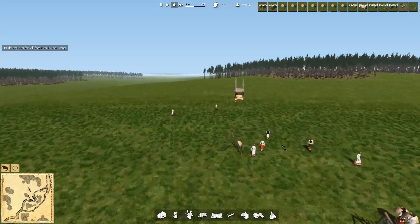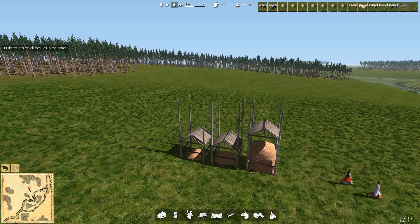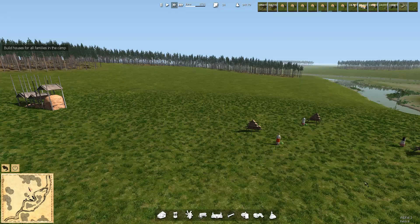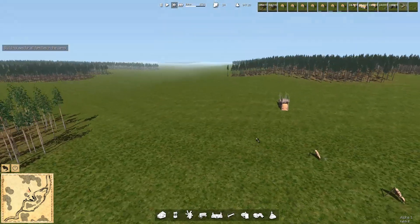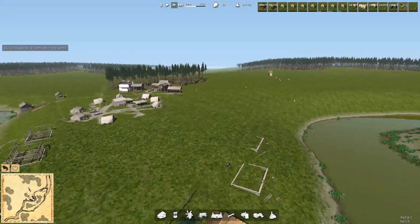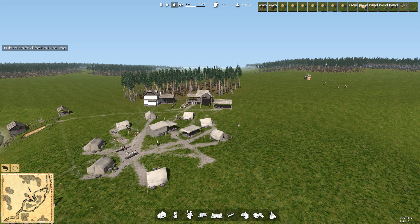You can see the ladies out here moving the dried grass into the hay storage. This is way early in the game — I didn't have to build these this early, but it's really not hurting anything either. As they add hay, the roof raises. Now they're picking more grass and putting them on the drying racks. It's already June. You can see the ninth tent is gone — that would be the family that moved in.